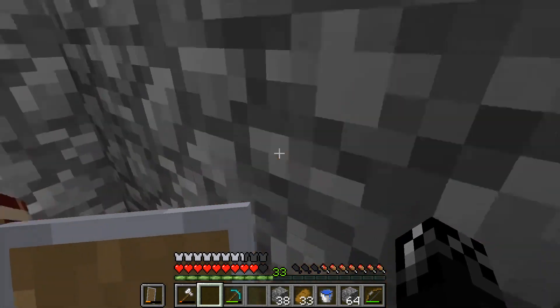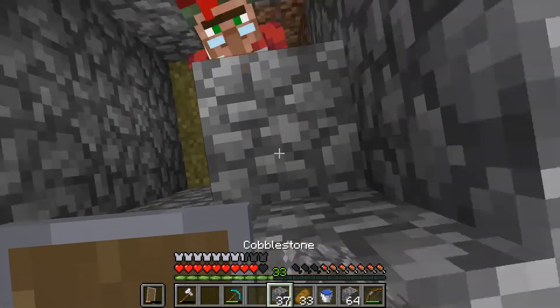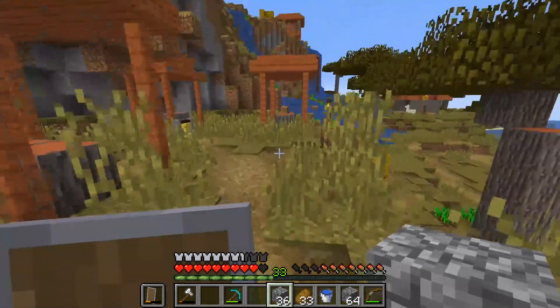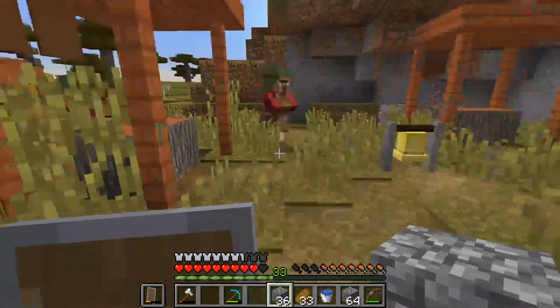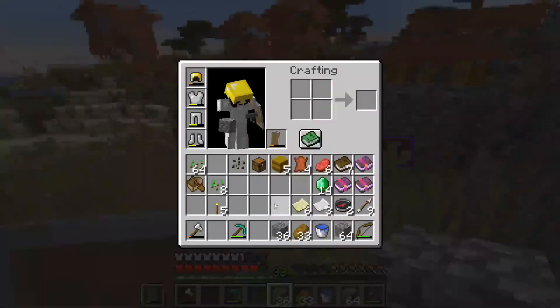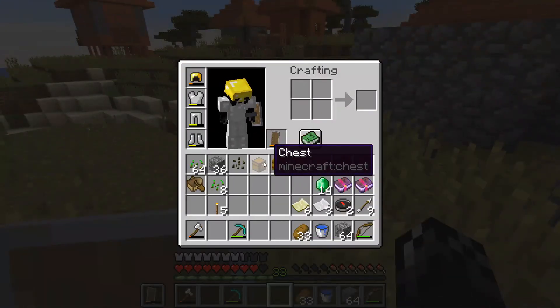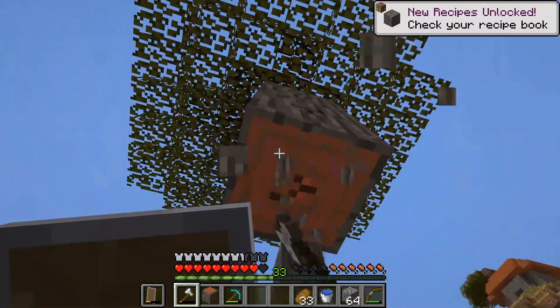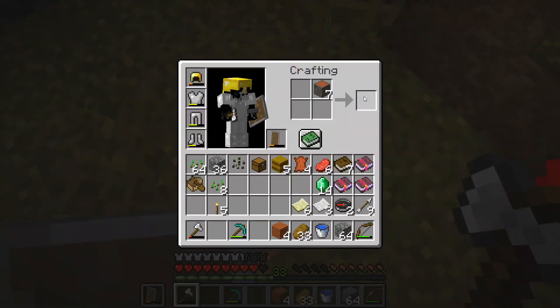I need two more emeralds — you are officially my mending villager. 15 emeralds now, that's what I'm talking about. I need one more emerald, so let me go find a farmer real fast. There might not be a farmer because all the crops got washed out. I don't actually know how to make a composting bin off the top of my head — I think it involves fence posts.